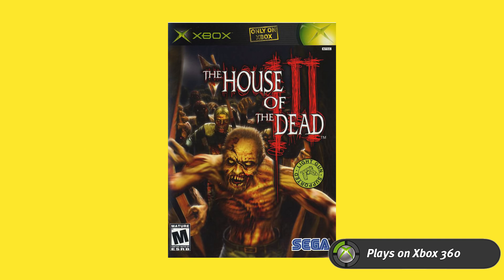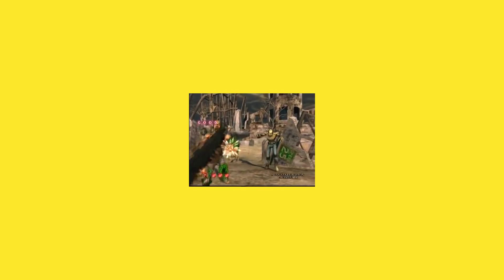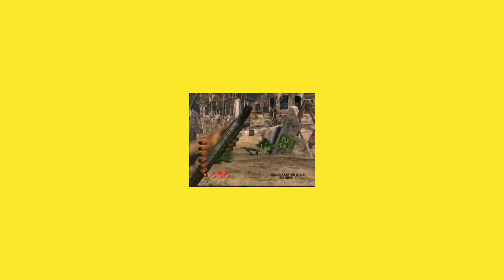Next up is House of the Dead 3 — the first console release of the third game in Sega's light gun shooting series. What makes it different is that your default weapon is a shotgun. The game is the latest in the timeline, taking place after House of the Dead 4, with the typical cheesy storyline those games are known for. It includes a time attack mode, and MadCatz released a gun attachment for it. It's been ported to other systems since, so the attachment isn't really worth hunting down, but the game itself is worth noting.